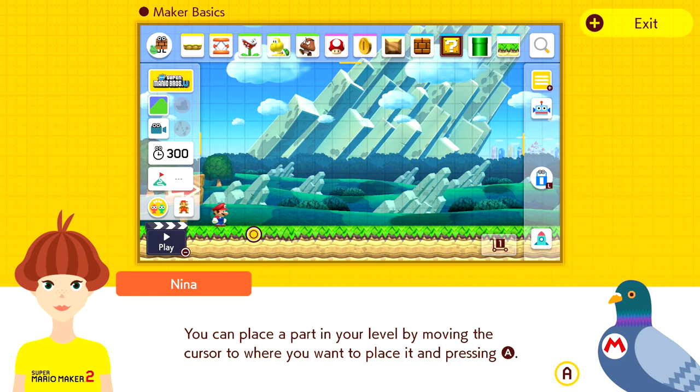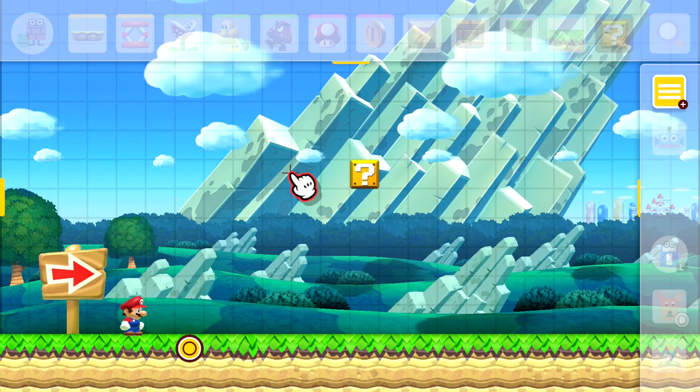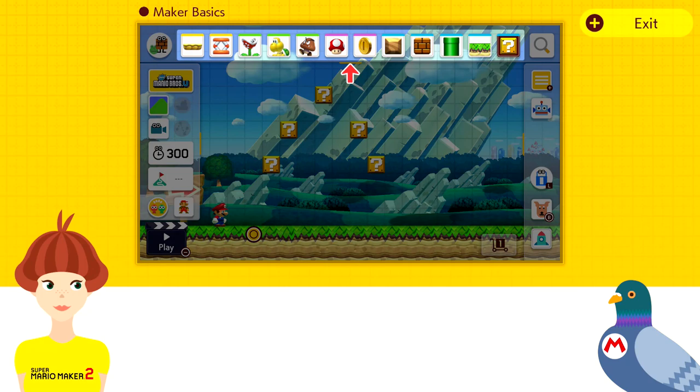This magnifying glass button is the best way to find parts. Pressing it will open the Parts menu, and we can access a ton of different stuff through these little wheels. The Parts menu is where you'll choose which parts you want to put in your level. You can place a part by moving the cursor to where you want to place it and pressing A. Let's practice by placing a block — just pressing A and we can place down some blocks. Parts you recently placed will appear along the palette for later use.